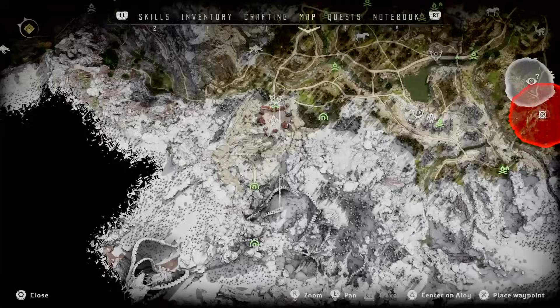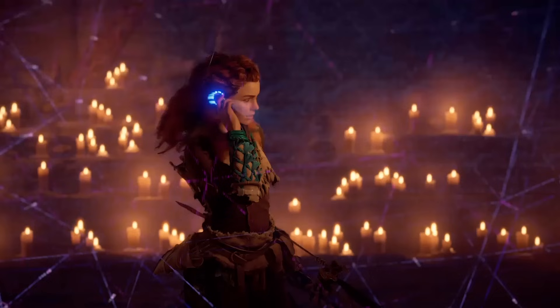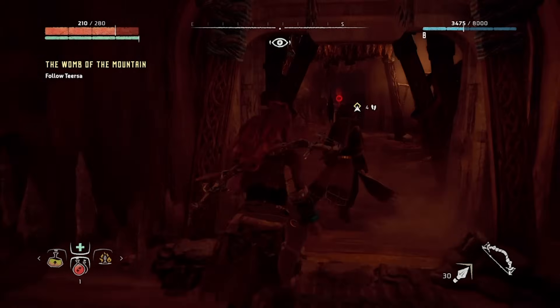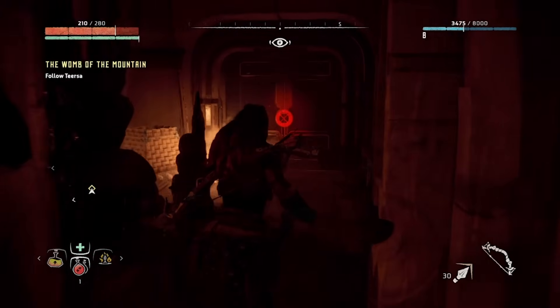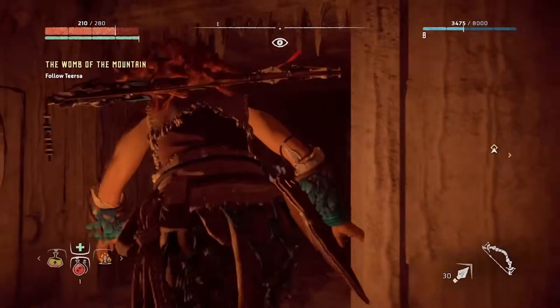The second one is in All Mother Mountain, which you'll find yourself in after the proving questline. Once you've found all of your things in the large room, don't follow Tirsa to the left. Instead, go straight forward towards the locked bunker door, which will have a bright red glowing hologram on it. Turn to the left, look down and you'll see a tunnel. Crawl through it to the end and the next power cell will be waiting for you there.